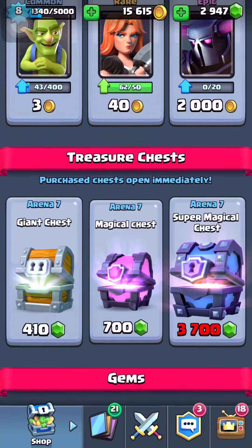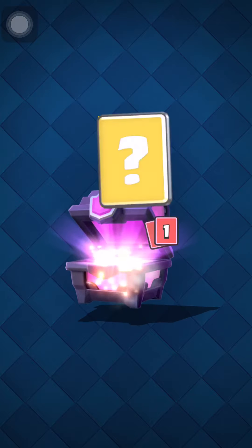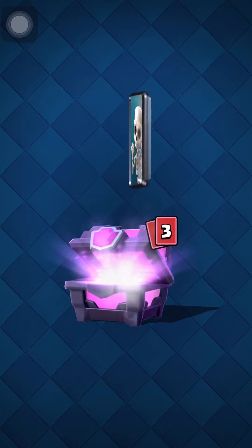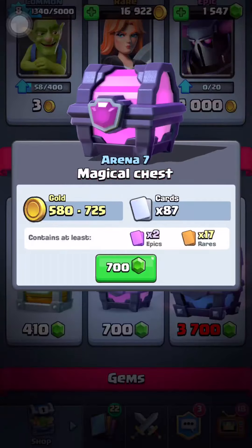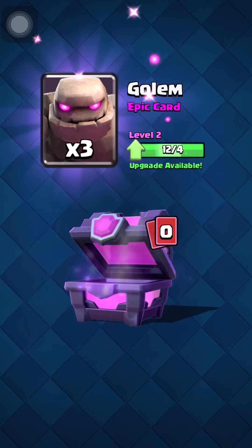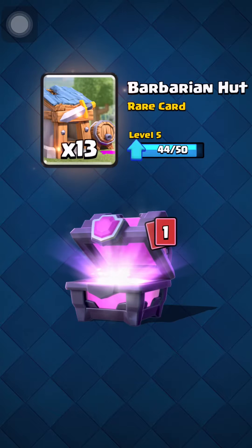Let's do some Magical Chests — I'll probably do one or two just to see what we get. Arrows, Tombstone, Archers, Barbarians, Hut, Bombers, Goblin. Let's do one more Magical Chest. Archers, Goblins, Minions, Skeletons. Do I get a Prince? Oh I thought it was gonna be a Prince. Let's do one more — I really want to get at least two more Princes. Minions, Archers, Barbarian Hut, Knight. One more, might as well finish all the gems.